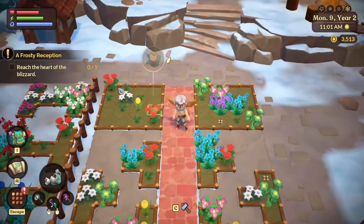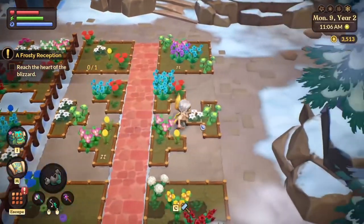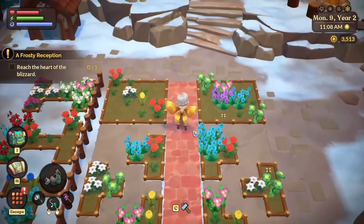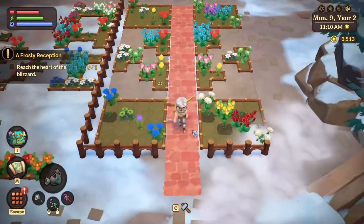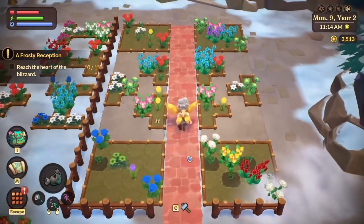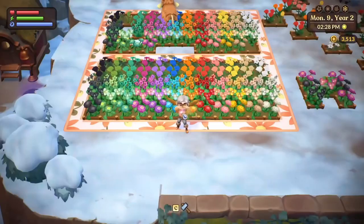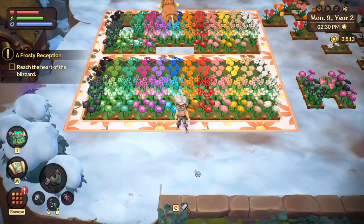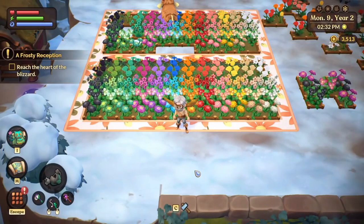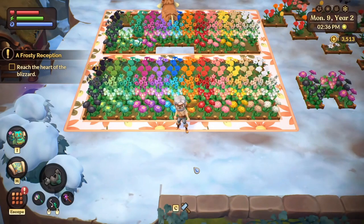Whatever you do, just keep the main diagonals and the middle line of the T's so that you can keep growing flowers forever and ever. Eventually you'll get all of them — it won't happen in the first run, but eventually you get them all. You did it! You grew all 72 flowers. You didn't have to think that hard, and if you did it right, you only had to plant 20 seeds.